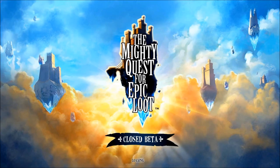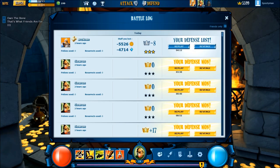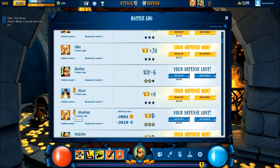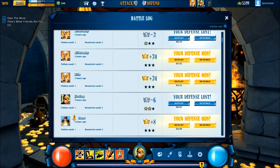Anyway, let's get into the game. Every time I join, I like to go straight into the Battlelog. The Battlelog is going to tell you who came into your castle. I haven't been on for about 10 hours, so I'm just going to scroll down. Looks like we got a mage there that attacked.